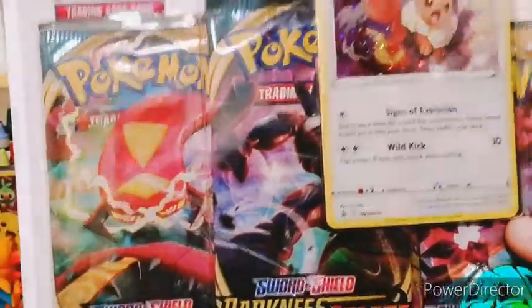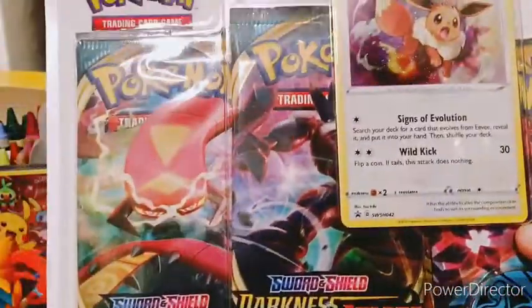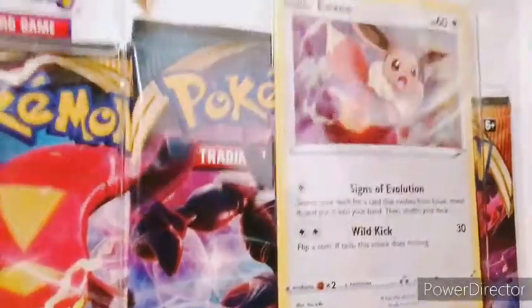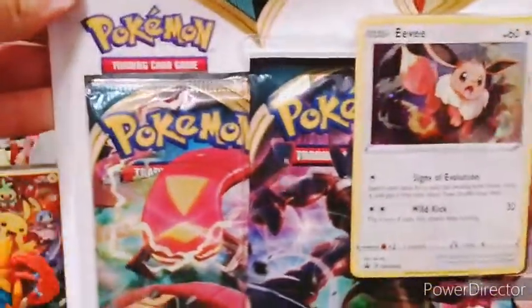I guess we're still getting everything in when it comes to products, but that's not surprising. And at least this one has a cute Eevee card. But maybe it'll be easier if I just show you guys everything that we get.